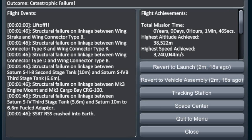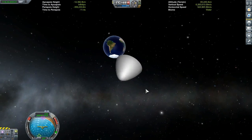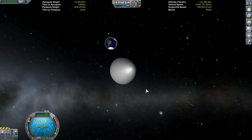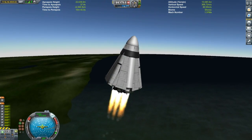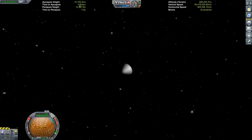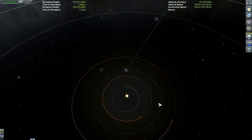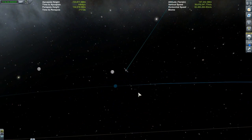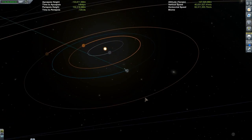Highest speed achieved: three million meters per second. It says the SSRT crashed into Earth. Something's not right — I bet it's a glitch. Six million meters per second. Looks like I'm headed out of the solar system. Now we're at 90 million meters per second. I'm sure if I was Danny, I'd be having fun with this, but I'm not Danny, and I'm not having fun with this at all.